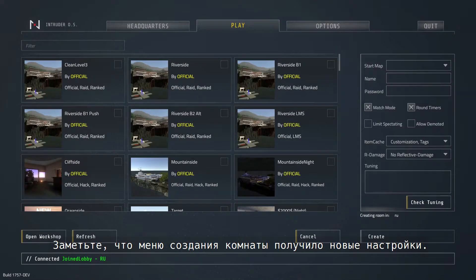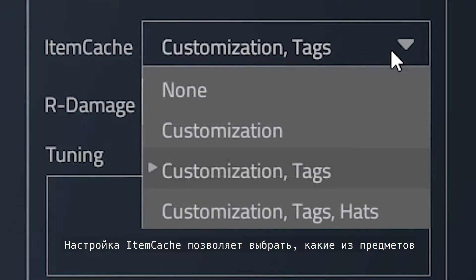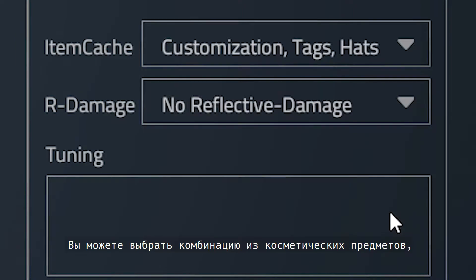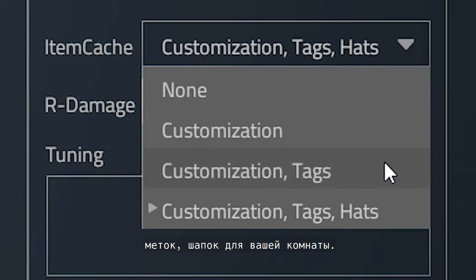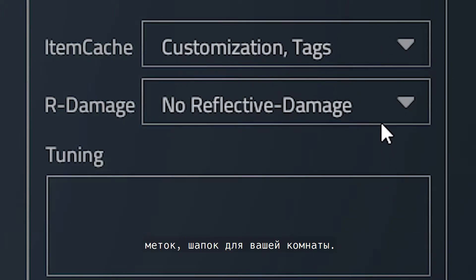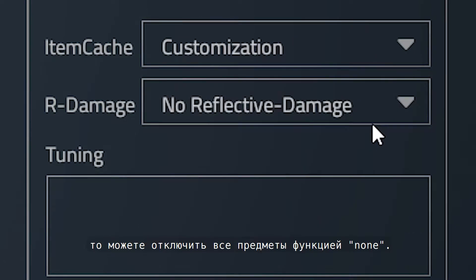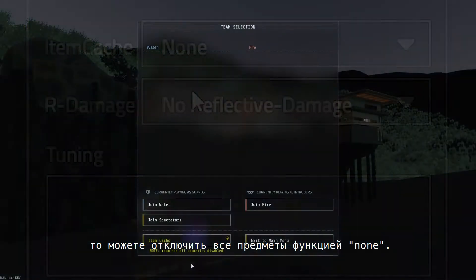You'll notice the room creation menu has some new options available. This new item cache drop down lets you determine what items are available for use in your room. You can choose a combination of item customizations and cosmetics, wall tags, and hats for your room. And if you'd prefer a totally pure Intruder experience, you can disallow all item cache items or customizations with the none option.